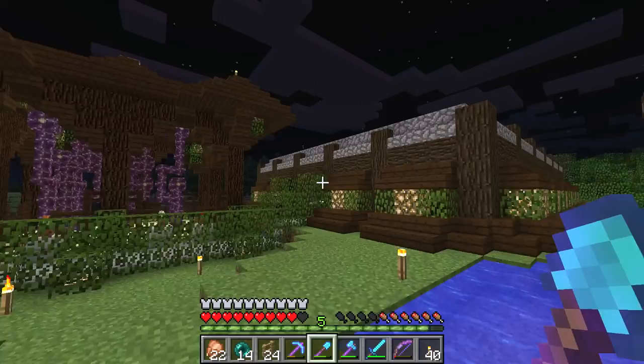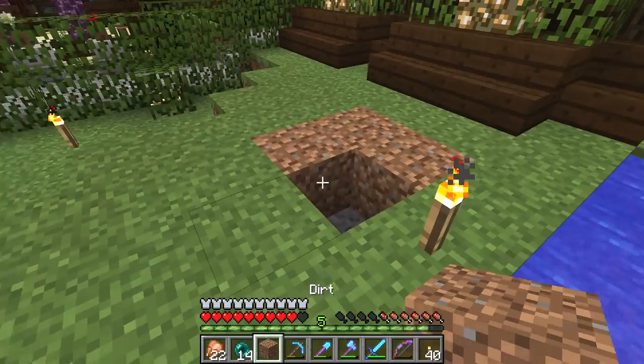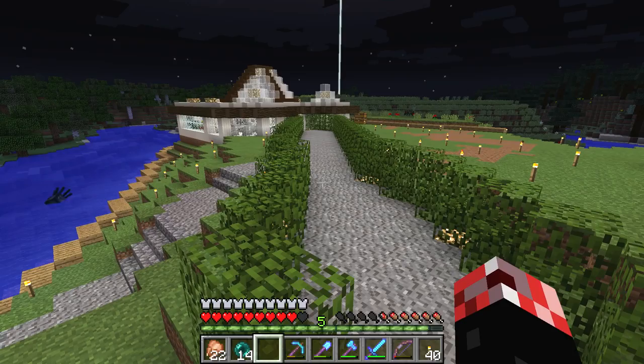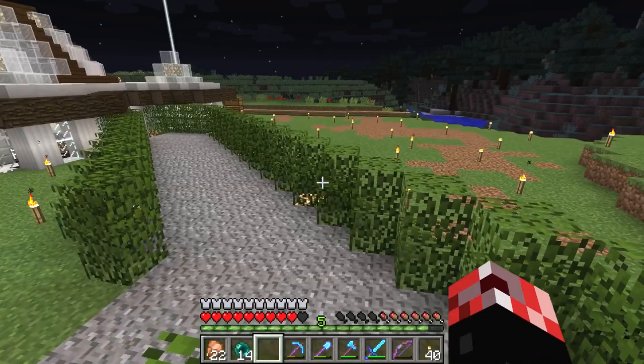One bit of feedback I got in the last episode was that you can right-click with your shovel on grass blocks and it will turn it into a very special new sort of path block. I was aware of that — I'm well aware that's a thing — but I just didn't find it would work too well in terms of a main road. My plan is I will be making use of the new path blocks, but I'll be using them in sub areas or little mini areas, or just roads that aren't main roads.